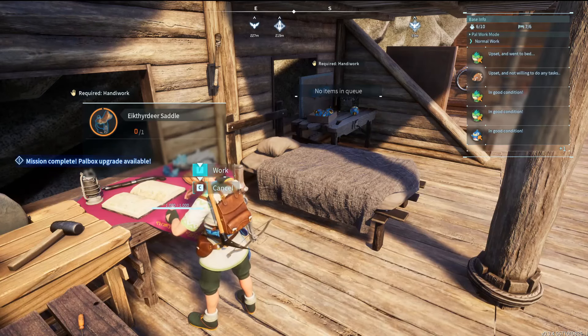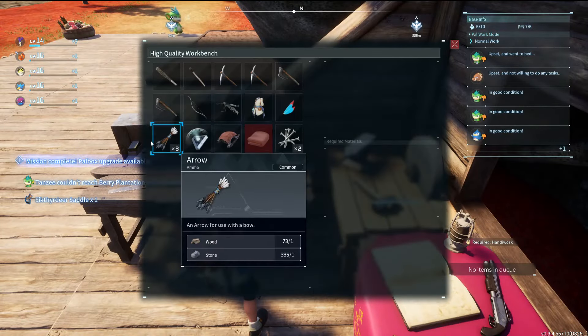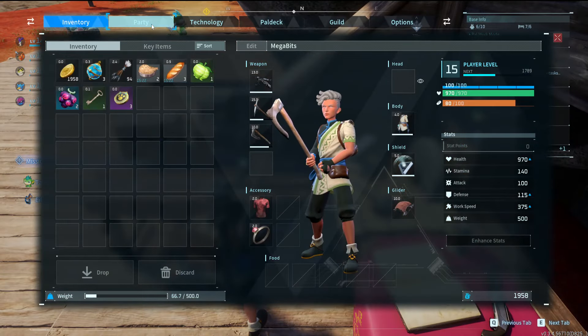Once I made the saddle, I decided it was probably time to go back out. The base is self-sufficient now and it looks pretty. Now when I go out I won't have any worries about all my little buddies.